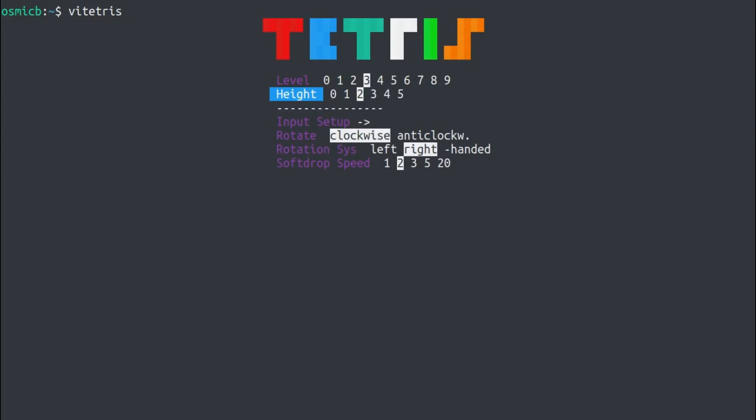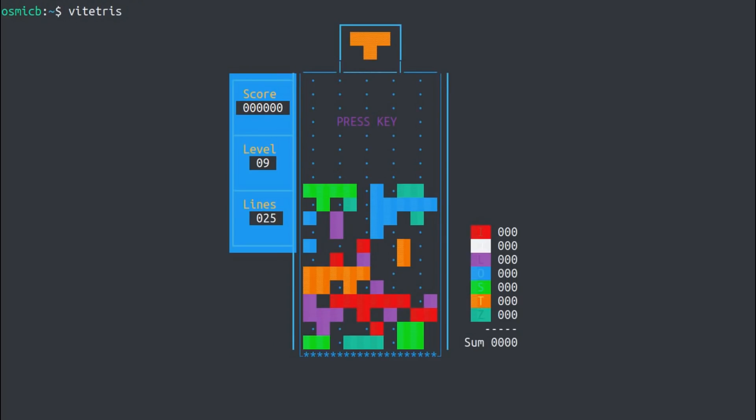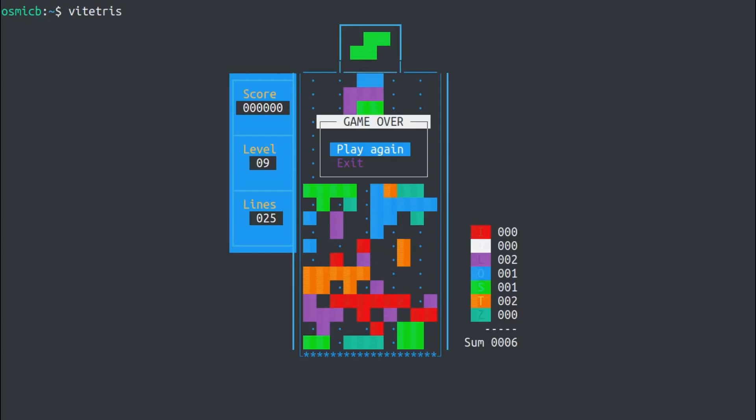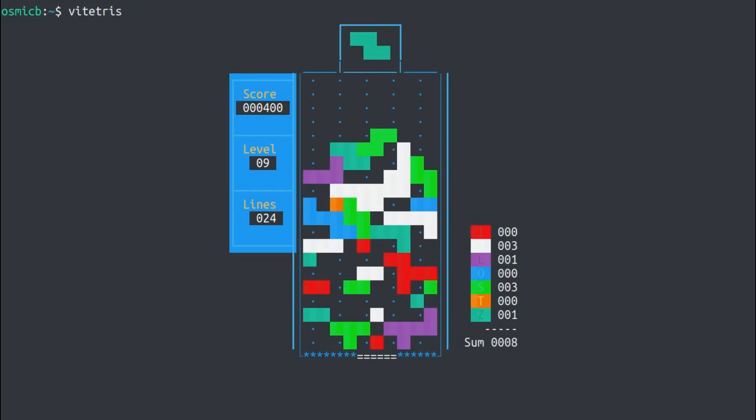So we're going to try one player, height five, level nine — a glutton for punishment. Look at the impact that's set up. Let's see what happens. Oh yeah, that's quick, isn't it? I got one piece. Okay, that is just ridiculous. I can't do it. I'm not some ridiculously great Tetris player.